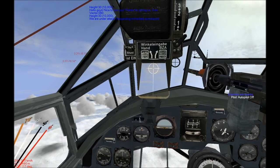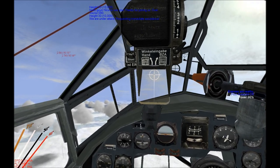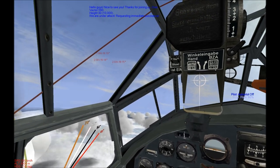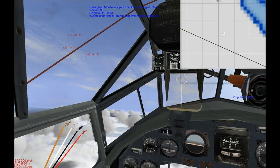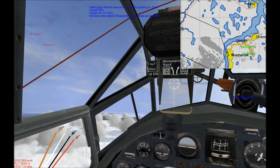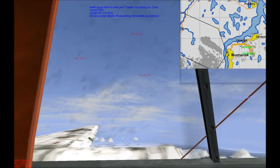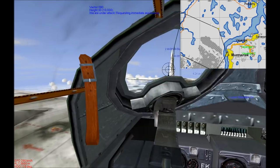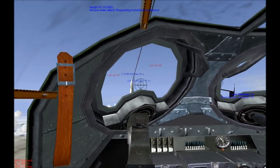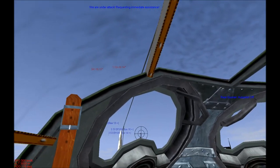All right, here we are. We've just come to the point where the fighters decide to join us, and let's get a map up — we're coming close to the bomb site. Let's switch to the rear guns to make sure we're not going to be attacked. Looks like we are.